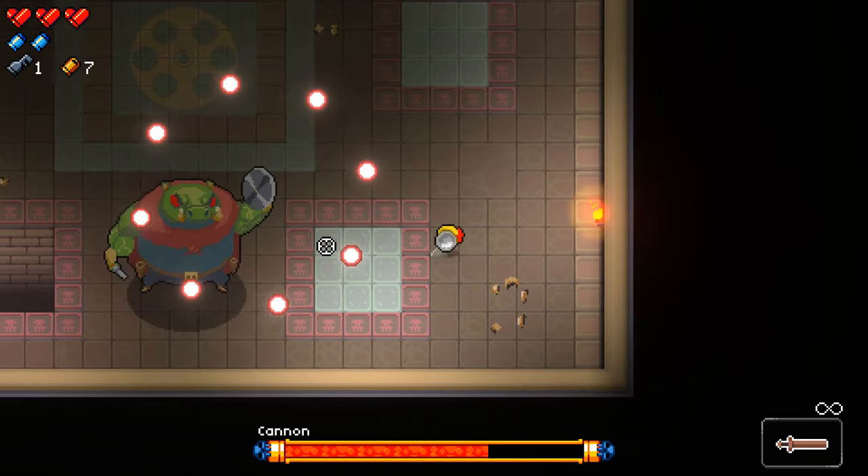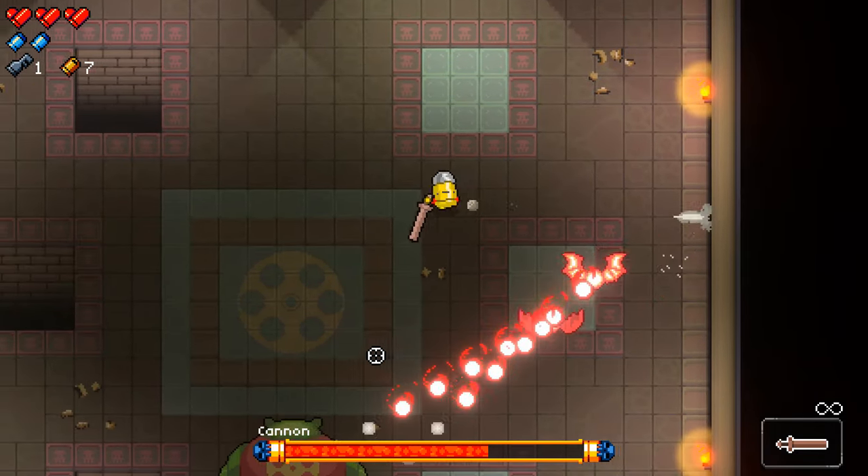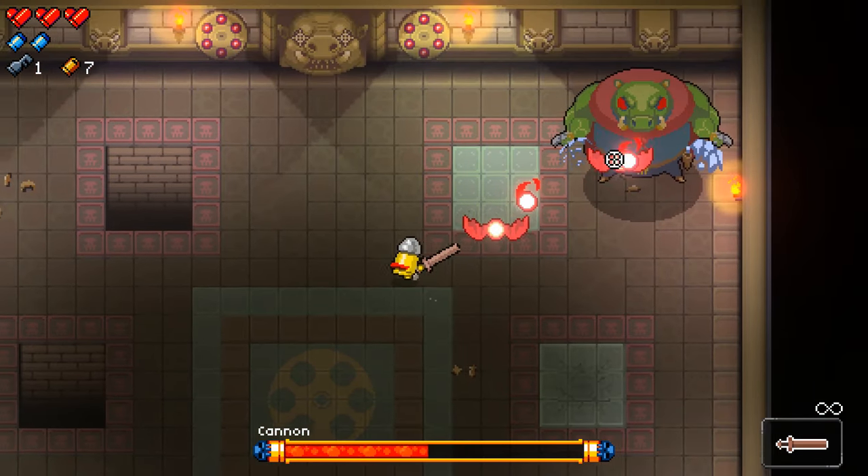In general, you want to stay about a medium distance away from King Cannon. This is to help avoid attacks like the one where he shoots direct lines of bullets at you, but also you don't want to be too far so that you can actually close the distance and hit him.